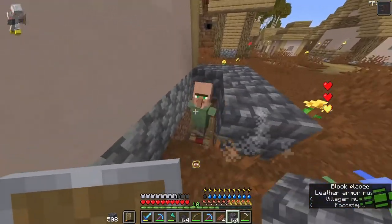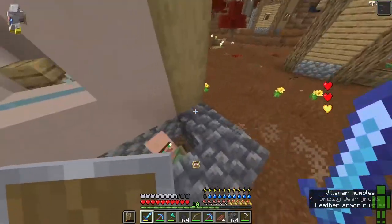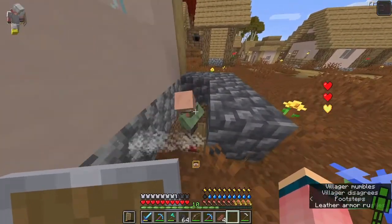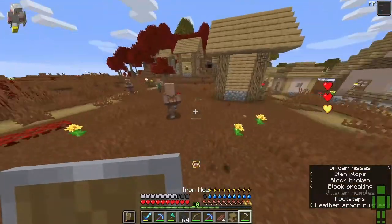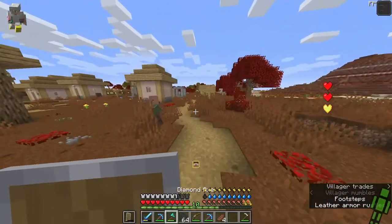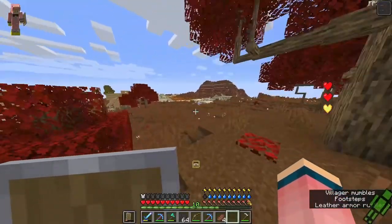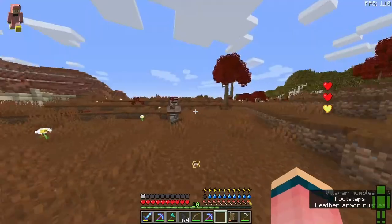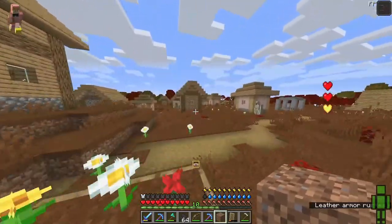Come on, grab the lectern and get a job! Don't get out, just get the job — or I'll poke you with my sword. Let me look for another villager. There seem to be no other villagers without jobs. Wait, there's another one over here — get the job! Yes, he's a librarian! But no fortune. I just keep breaking and placing the lectern until he gets it. Why are they running? These are the same trades. I think that's enough villagers for one day — I hate villagers.